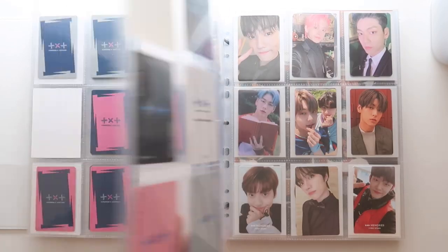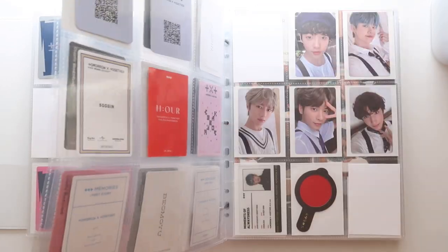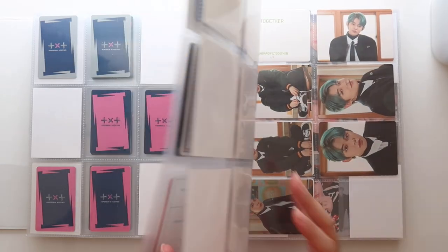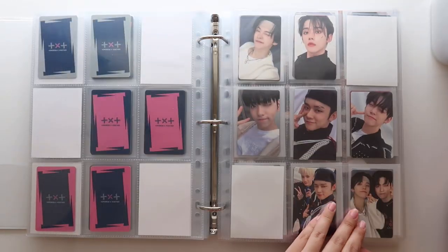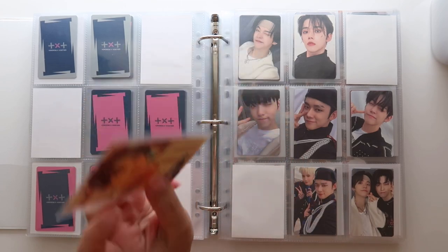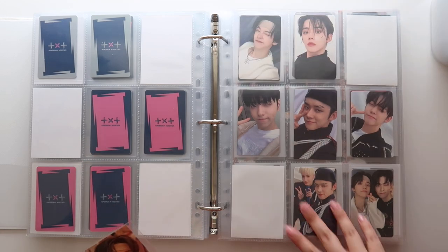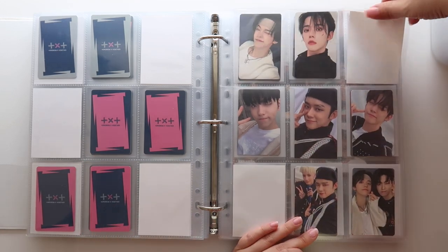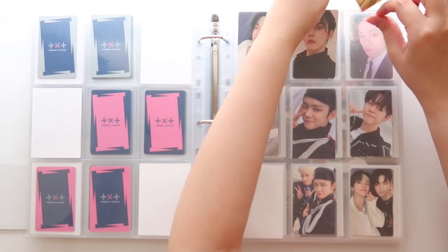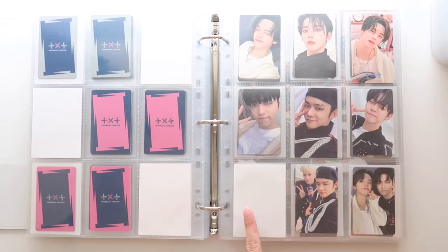Alrighty, we brought out the TXT binder one more time. Let's see where we want to put Yeonjun — my friend Pamela sent me this POB, it's a sticker for Chaotic Wonderland, and this is my Chaotic Wonderland page. I think I'm gonna put him up here, and then I do have a unit card on the way which will go down here.